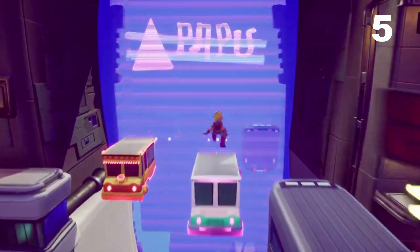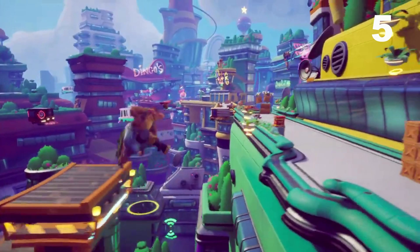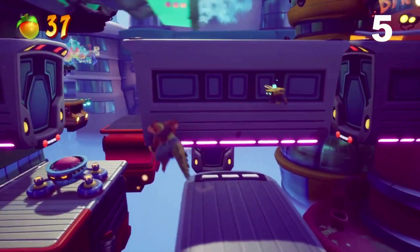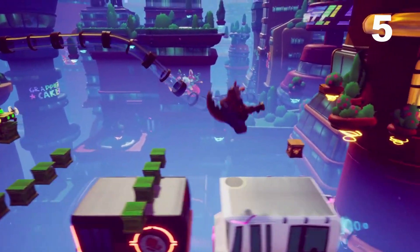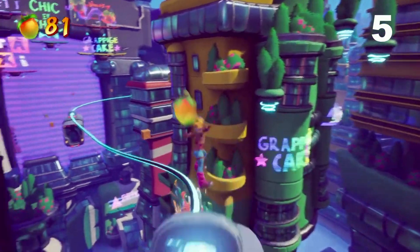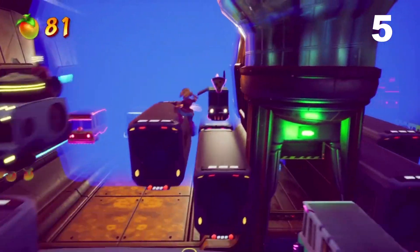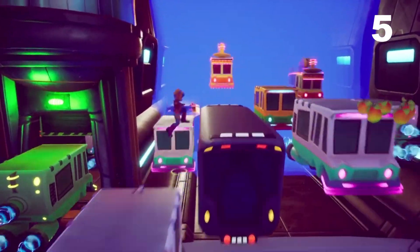Why did the bandicoot cross the road? To get splattered by a truck. In at number five is Rush Hour. This level is long — way longer than War and Peace, way longer than your first day back at work after holiday, and way longer than the wait for a new Spyro game. Dingodile's section can be tough mostly due to the lack of checkpoints. Where it really grinds my gears is Torna's section — pinpoint grind rail sections where you have to be spot on with every jump and hook shot. Then the final part where you jump onto moving traffic while avoiding oncoming traffic — this is basically Ultimate Frogger.